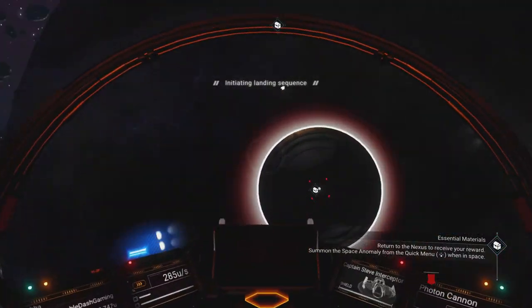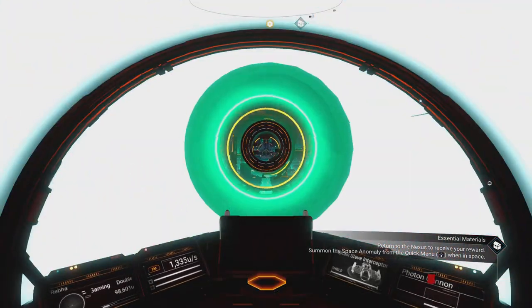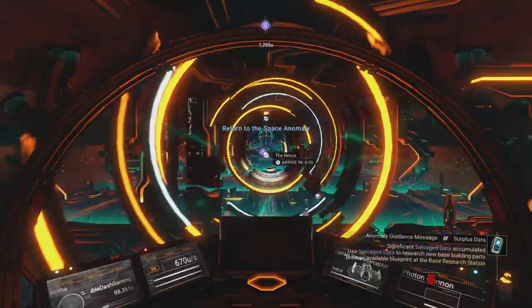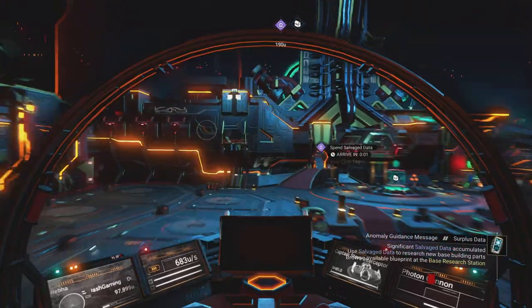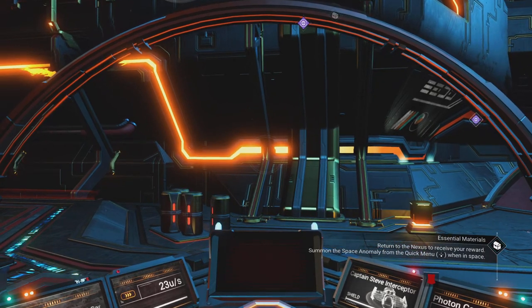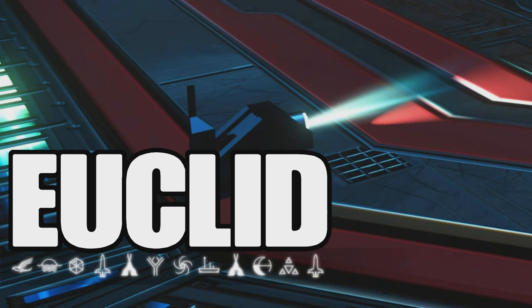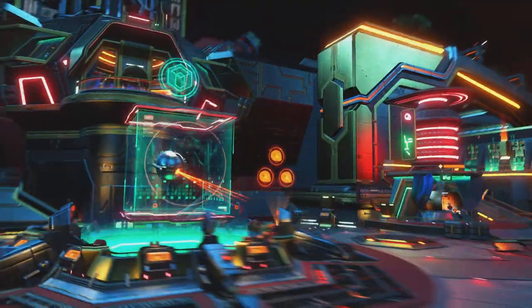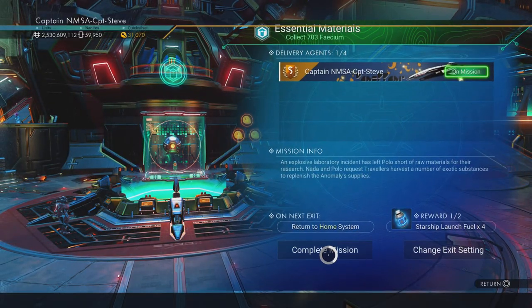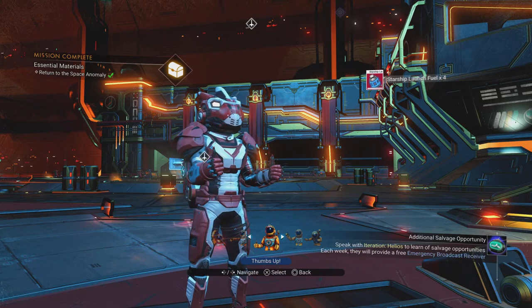Let's head into the Nexus. We're going to go and claim the Quicksilver. I might try and do the reload thing and see if the mission pops back up — it doesn't always happen. I've never got it to work on PlayStation 5. However, people on PlayStation 4 and on Xbox have reported that it does work. I don't know about PC. We'll give it a shot. I'll put up the coordinates just in case you want to come to this area of space — it's in Euclid. Let's turn this in and grab our Quicksilver. Complete a mission. Brilliant. I'm now 1,200 Quicksilver richer, and I've got some starship launch fuel — times four. Epic.